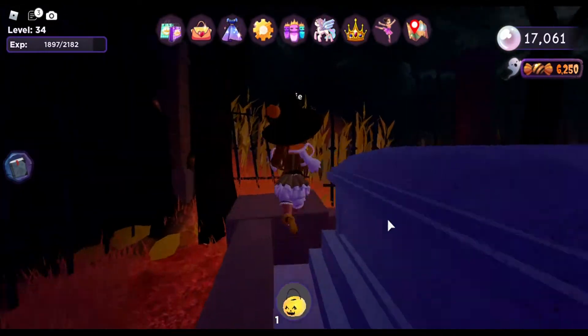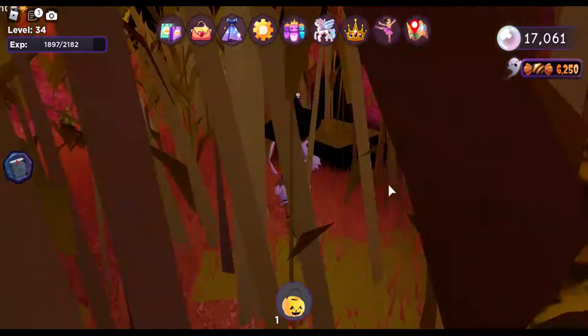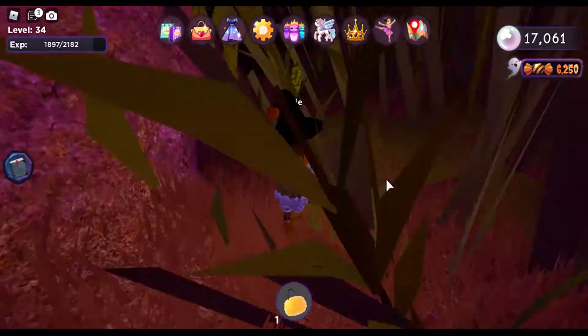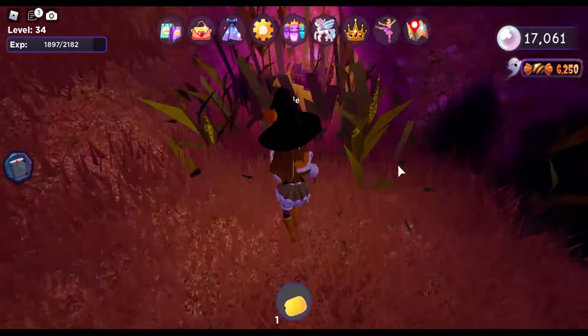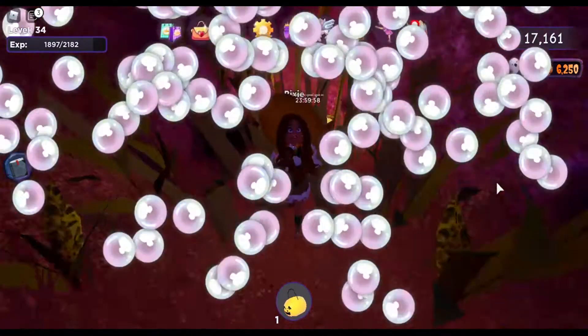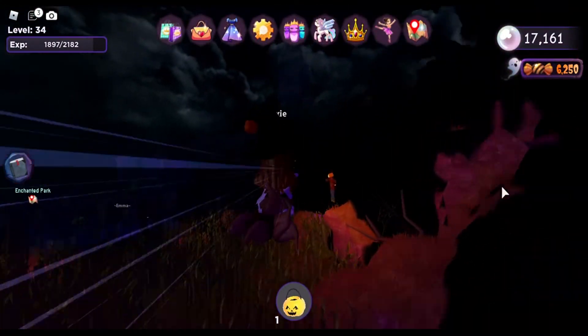For this next one we're going to go past the gate where the corn stalks are, and we're just going to keep going straight. Then we're going to turn left and we're going to see this little cave where the chest is in it. For the next one we're going to fly to the haunted mansion.